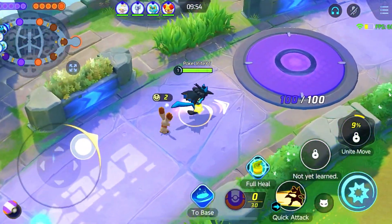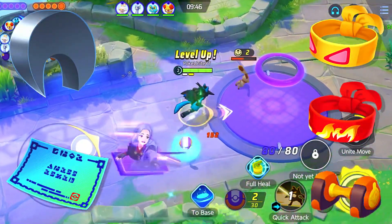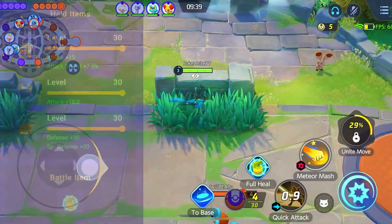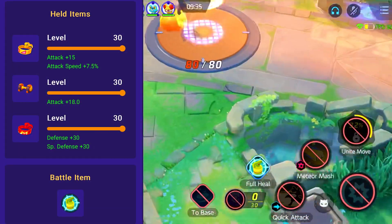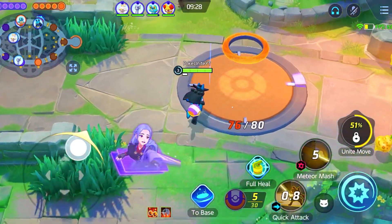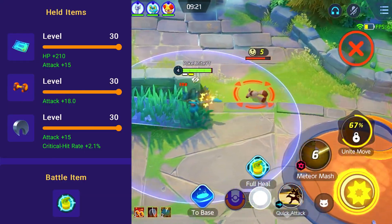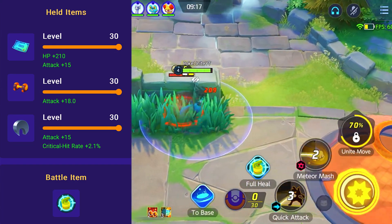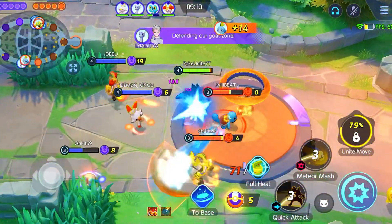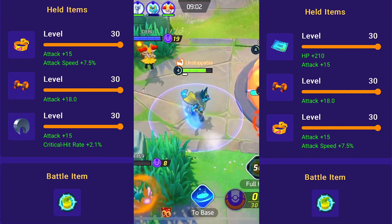Now let's talk about items and emblem sets. The main items that work on Lucario are: Muscle Band, Weakness Policy, Razor Claw, Attack Weight, and Focus Band. If you are new and want to survive more, use Focus Band to learn the Pokémon. If you are higher rank, I would not recommend Focus Band. My personal favorite build is Weakness Policy, Razor Claw, and Attack Weight.